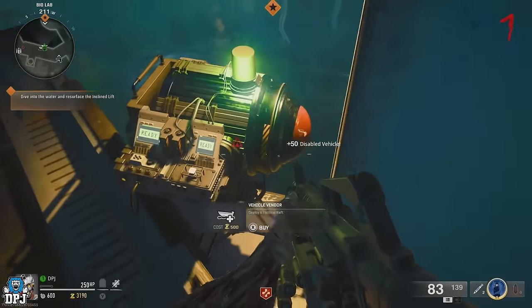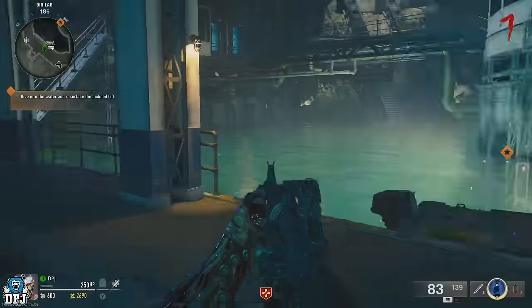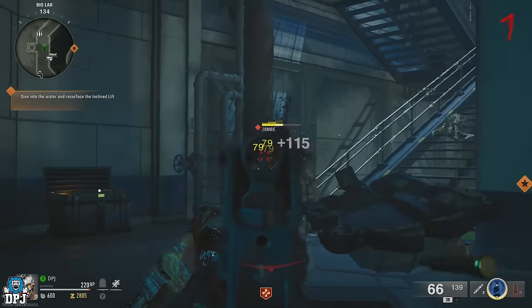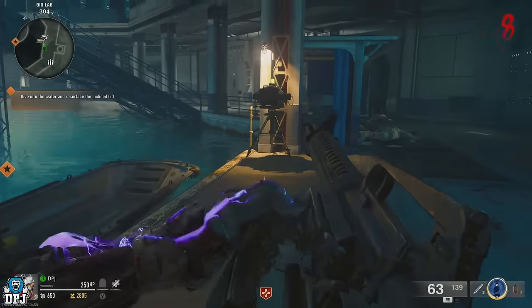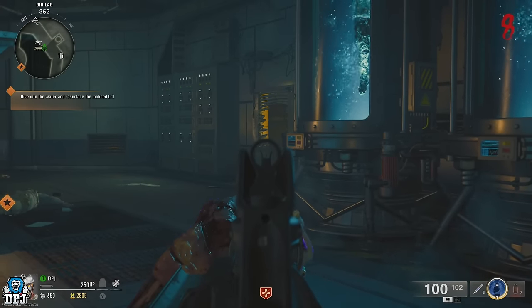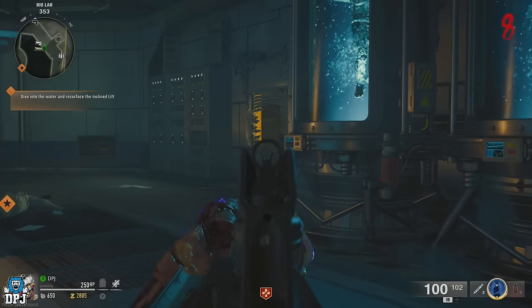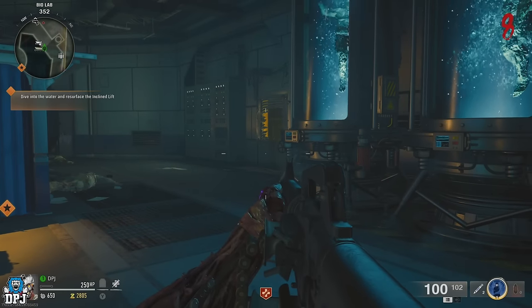Now spawn in another bolt. If there's a cooldown, wait it out. Once spawned, the bolt you positioned near the spawning machine should despawn. If done right, the next wave of zombies that normally come through that wall right behind you will now walk all the way around and pile up under the stairs where you placed the other bolt.